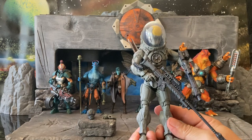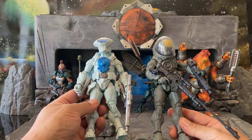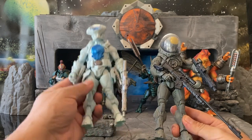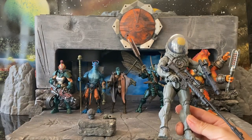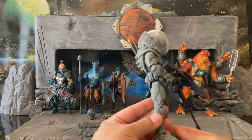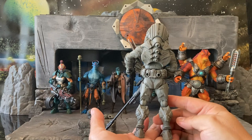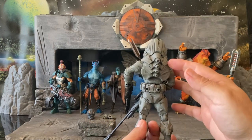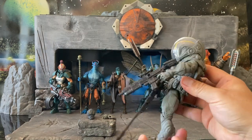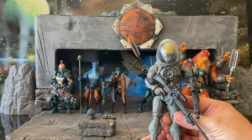It shares a lot of similarities with the other figure as far as the base, but obviously it's a different color. This one was a pearlescent white — the Tusk Science Officer — and this is more of a matte gray, which really shows off a lot of the sculpted details. Very much the same sort of detail that we've come to expect from Mythic Legions.